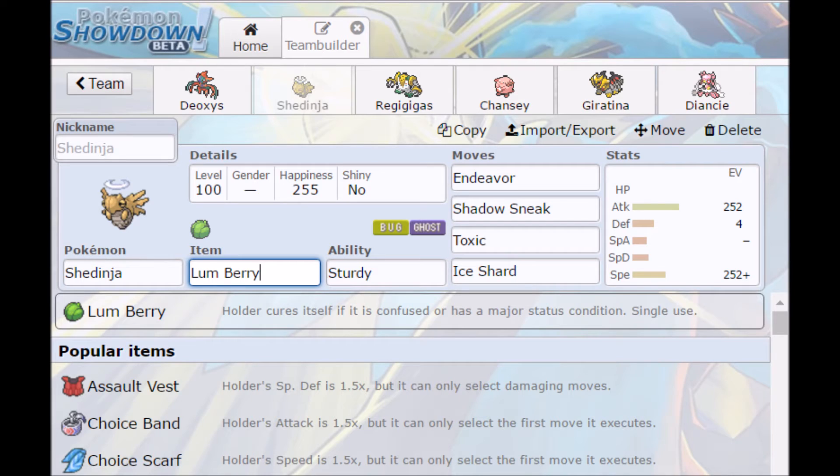Up next we got the most annoying Pokemon in Balanced HackMons if you don't have Stealth Rocks or Status — pretty much impossible to beat Shedinja. Obviously, if you know anything about Balanced HackMons, with Sturdy he can only die to Status and Stealth Rocks, or Spikes obviously. Super annoying to deal with if you don't have these, and that's why you'll see some of the other things kind of cater to him. I run Lum Berry so Toxic won't work the first time and such.